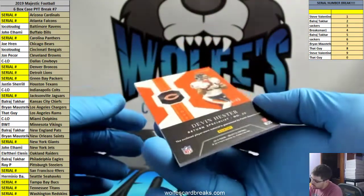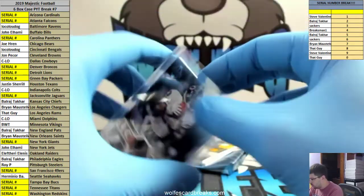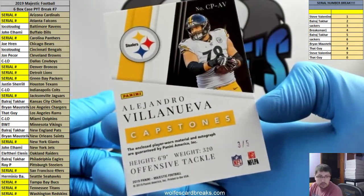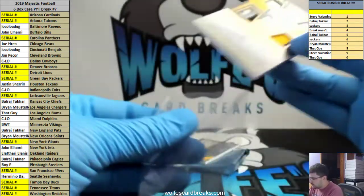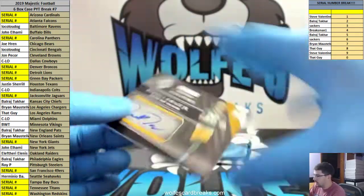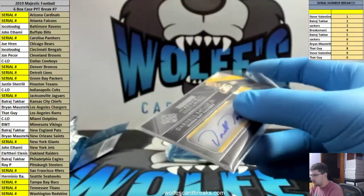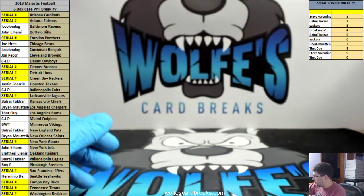Devin Hester for the Bears, jersey, 48 out of 49. Villanueva — this is going to be pretty low numbered. Pittsburgh Steelers, 3 out of 5 for the Pittsburgh Steelers. Roy with the Steelers. Villanueva, sick patches in there. Absolutely sick. And last up in this one, Savage Jr., Green Bay Packers, 47 out of 199. That case wasn't the greatest — we hit some solid stuff for sure, some nice stuff, but we've seen a lot better.